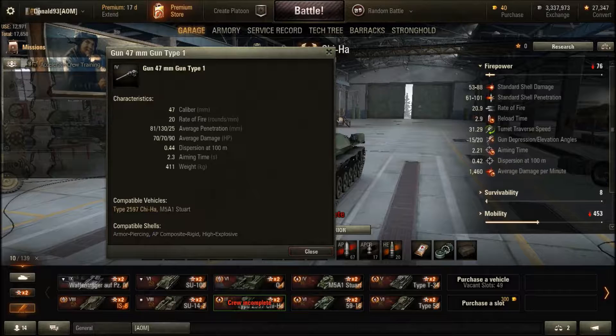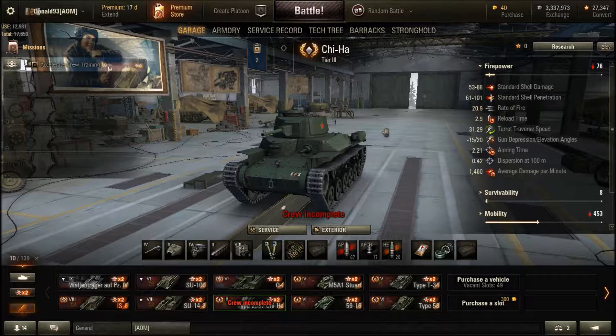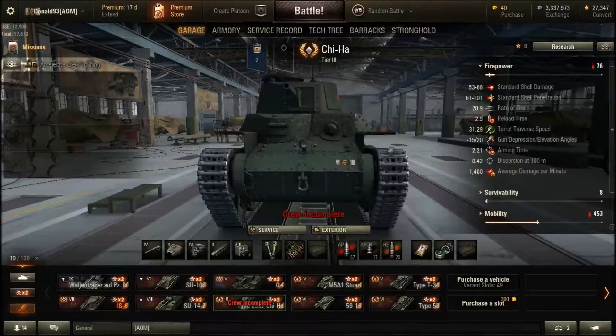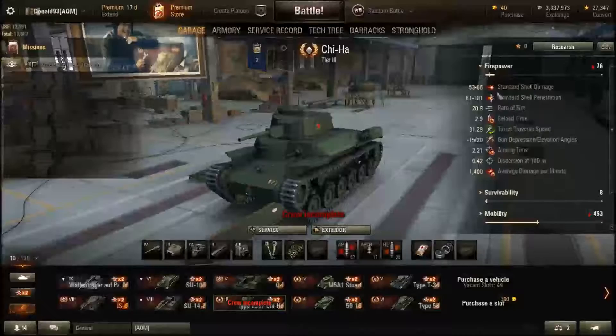The penetration is pretty good for regular AP and APCR, so you can penetrate most tanks easily enough. I would recommend only using APCR rounds for the heavily armored tier 4 and 5 tanks you will be going up against. The load time is under 3 seconds per round when you have a fully trained crew at 100%. Gun depression is fantastic at 15 degrees downwards, so you can hill fight while only showing the top half of the front of the tank. Gun elevation is 20 degrees up, which is good.